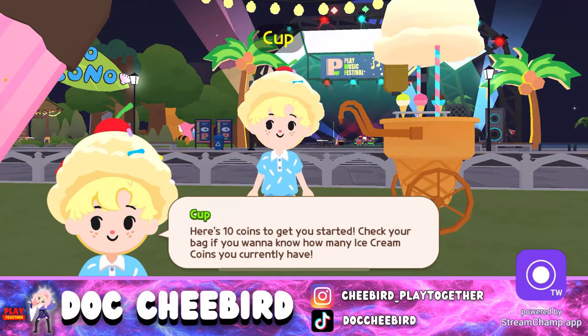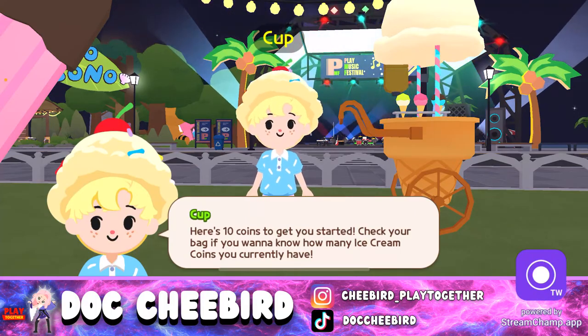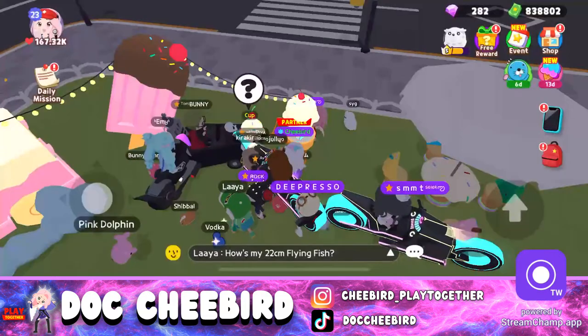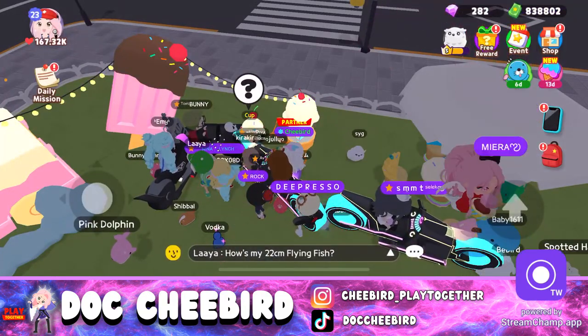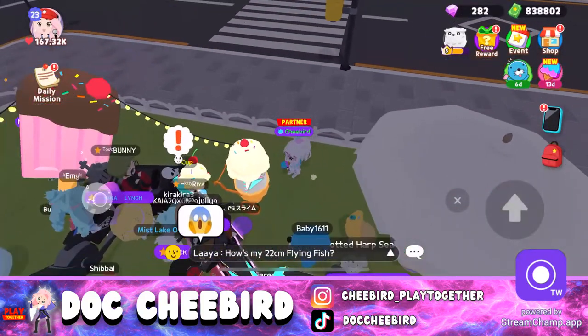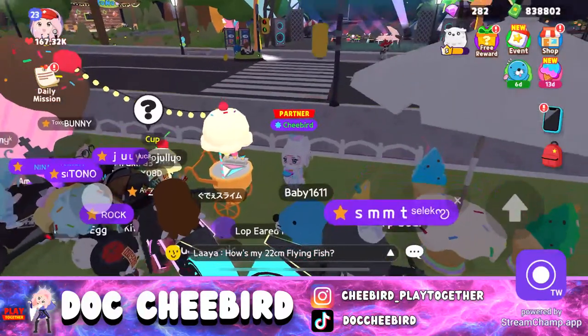To check how many ice cream coins you have, go to your bag and click the material tab. Currently we have 10 ice cream coins, and yes, we can hold them.